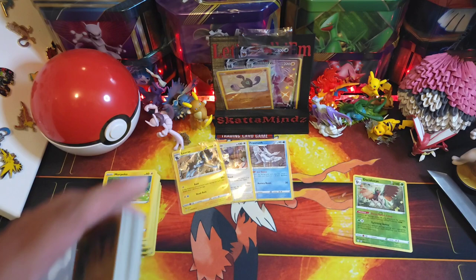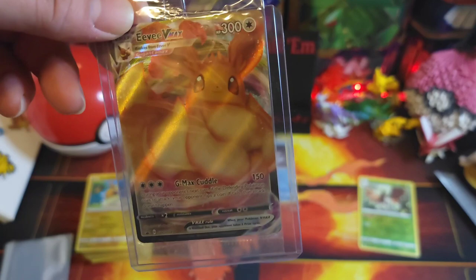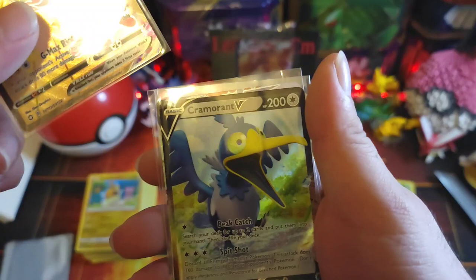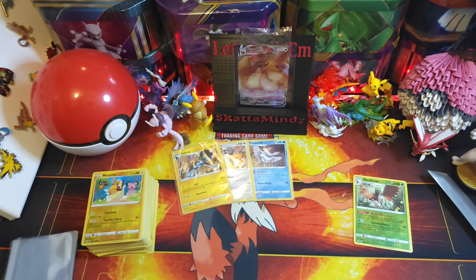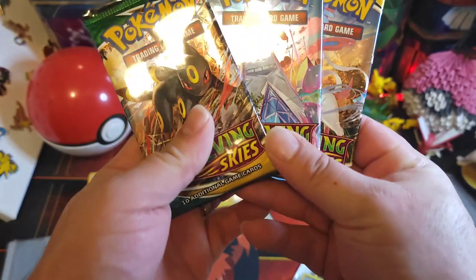Let me organize these a little bit and let's go over our pulls. Of course we got the promo Eevee VMAX. We also got Galarian Yamask, Toxtricity VMAX Full Art, Cramorant V, another Toxtricity VMAX, and Galarian Ponita. Got some pretty good luck off of that ETB — let's see what we can pull off of these next.